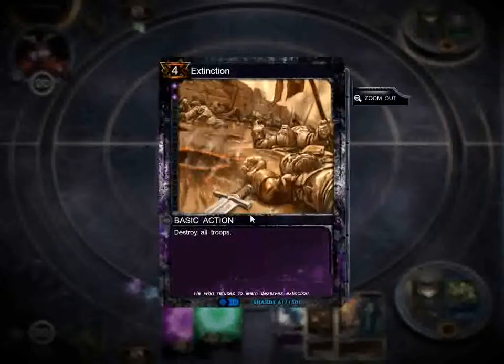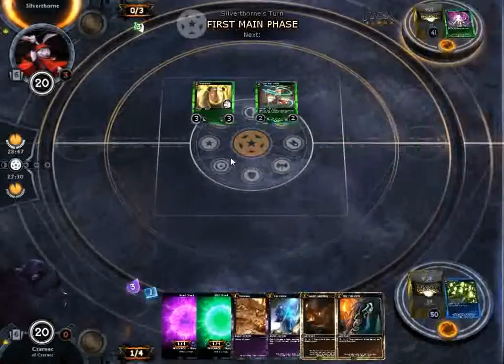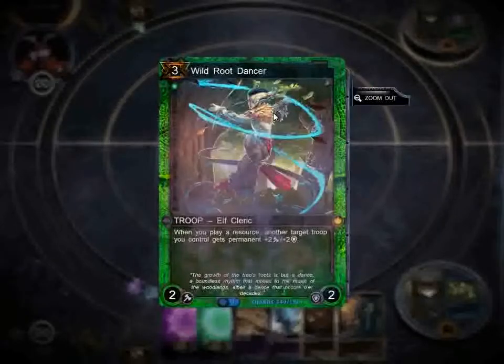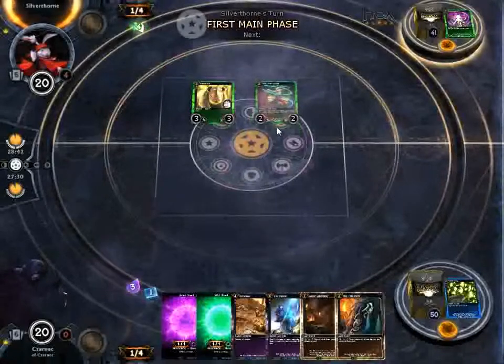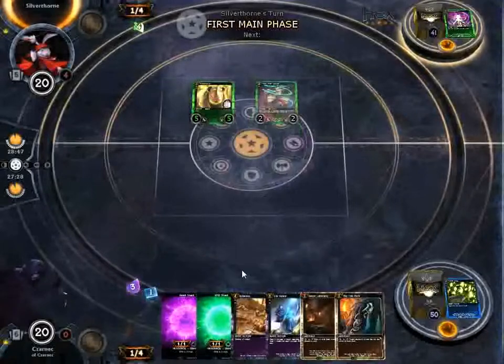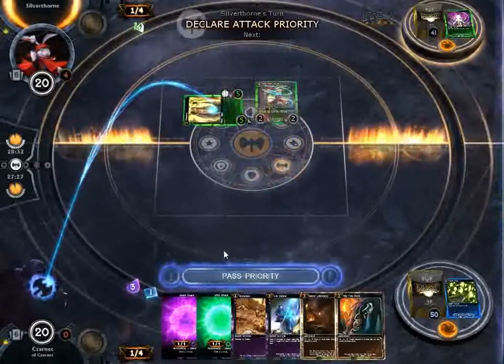I want to hold onto this because I don't want to waste it to just kill one creature. I want to look like I'm actually in trouble. Oh — this is a really good troop. We might be using Extinction next turn because these things are going to get out of control.